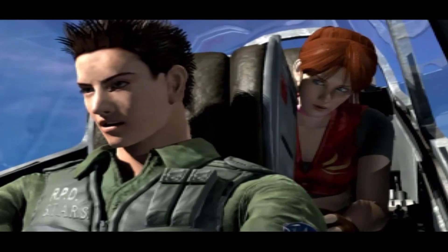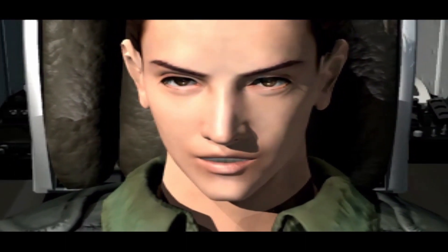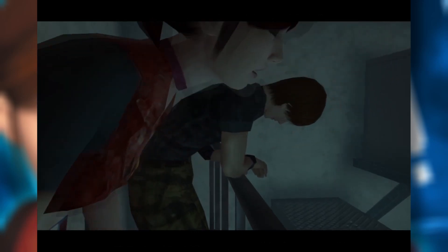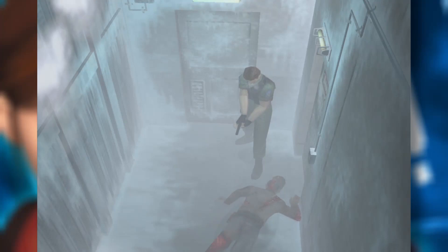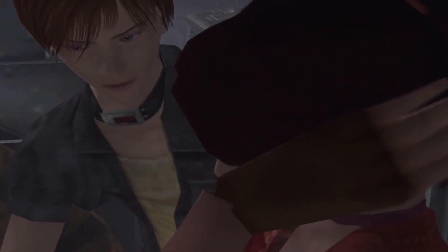Chris and Claire escape, swearing to stop Umbrella once and for all. And that was Resident Evil Code Veronica — everything you love and hate about Resident Evil turned up to 11. CV has this undeniable charm, from the spooky mansions to the over-the-top cartoon villainy that became a staple of the franchise. Yeah, it's got its flaws: clunky controls, terrible voice acting, and a stale third act. If you're new to this franchise, it probably won't convince you. And if you're old, you don't need convincing. Resident Evil Code Veronica is the most Resident Evil Resident Evil.